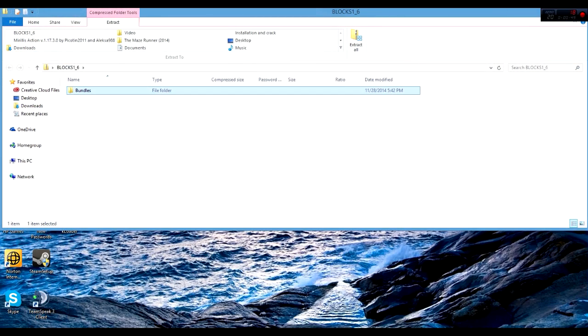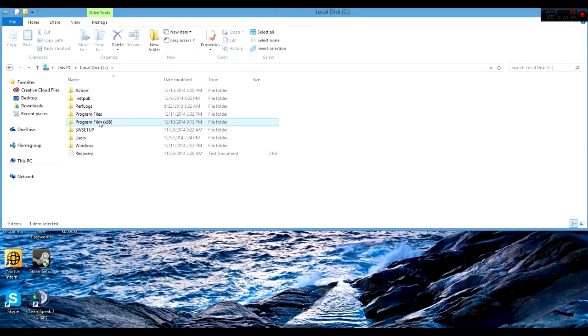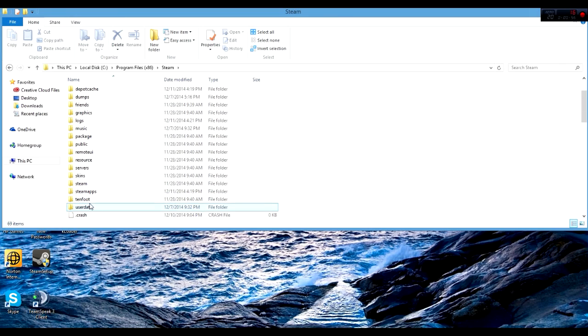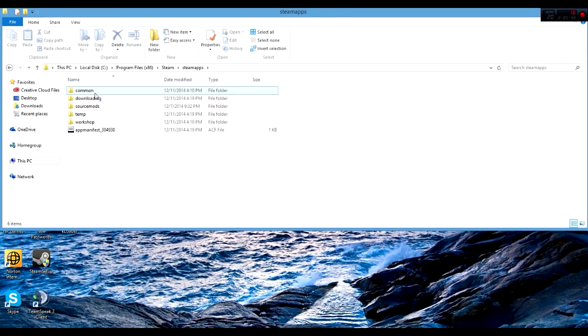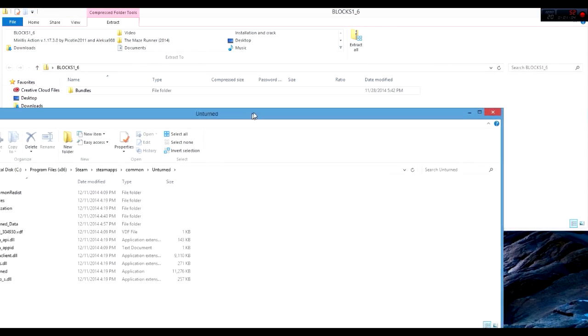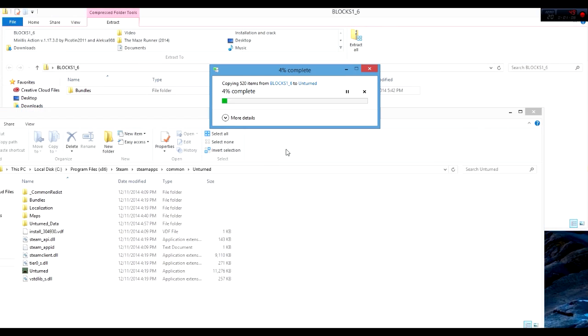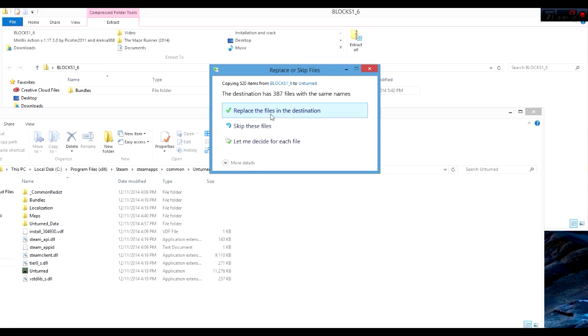You should see a bundles folder right here. After you're in here, go to File Explorer, look for your local disk, go to Program Files, scroll down to Steam, Steam Apps, Common, Unturned. Then what you want to do is grab the bundles folder and just drop it all in there.